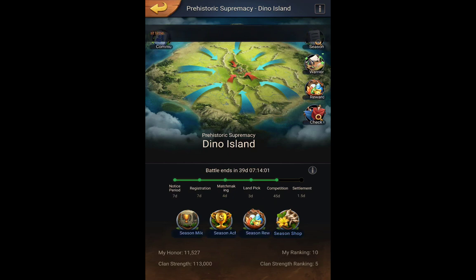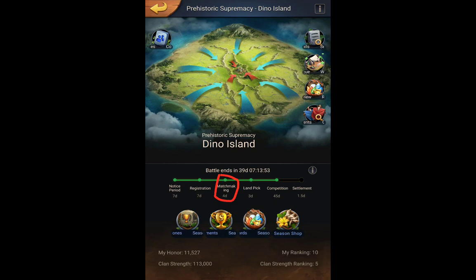Now let's talk about the matchmaking. This part is a little bit tricky because the calculation lasts for four days. But once the registration period is over, your clan power will be taken into account. Once they have the number, if it changes during the four days of matchmaking, it won't be taken into consideration. So if you want to do something to improve your matchmaking — maybe you have a strategy — you have to do it by the end of the registration period.